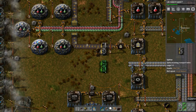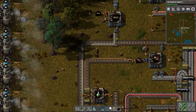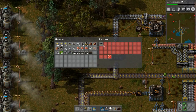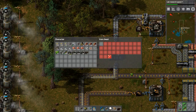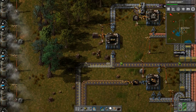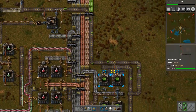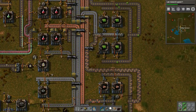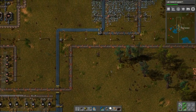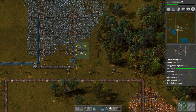Let's do five splitters and do the same exact thing here so we have them on both sides - that way production keeps flowing. We're already producing these - 21 splitters, beautiful. That is working as expected and backed up nicely. It's just the circuits we need to increase - that requires more copper. So we need more copper ore, and that's what we were doing before we got sidetracked.